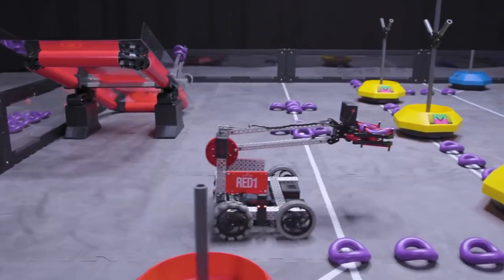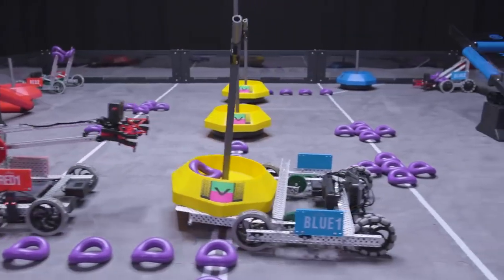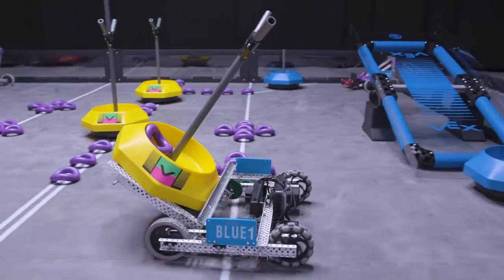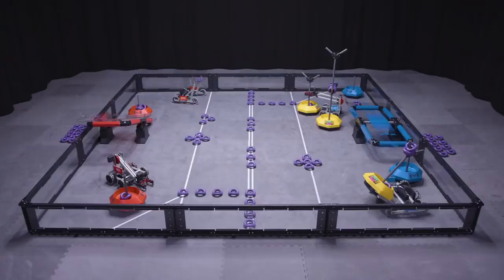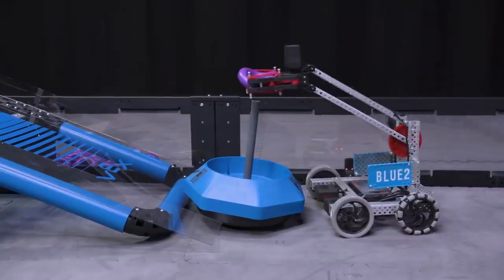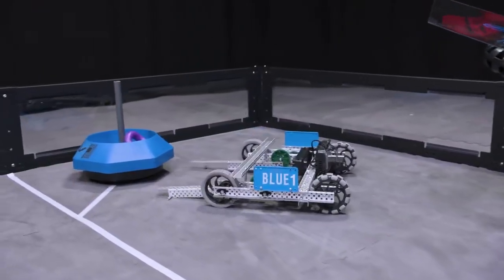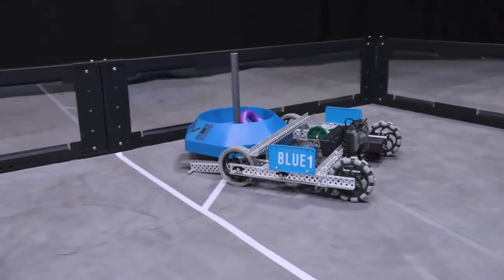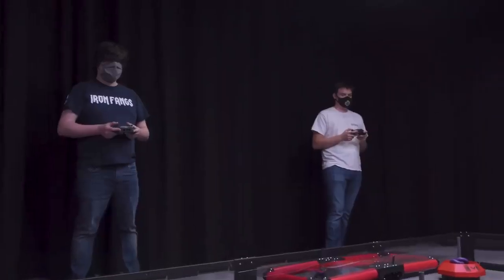Each match begins with a 15-second autonomous period, where robots can score rings or race to the center of the field to snatch an early advantage in possessing mobile goals. The alliance that scores more points in the autonomous period is awarded with a 20-point bonus added to the final score at the end of the match. Each alliance also has the opportunity to earn an additional win point in the autonomous period by scoring at least one ring on each of their alliance's mobile goals and clearing their autonomous win point line.